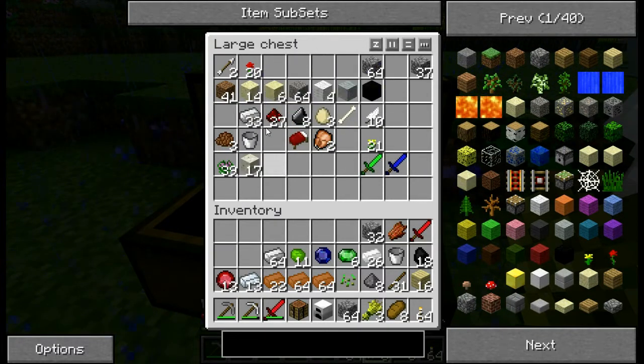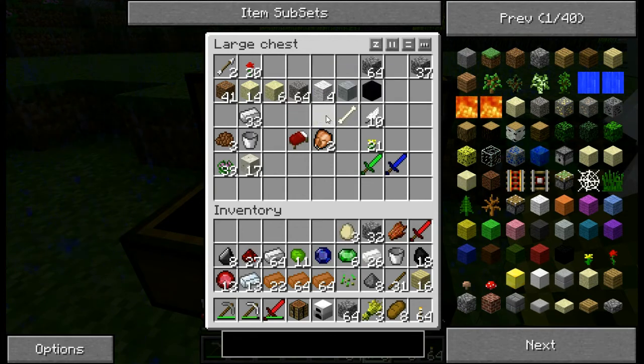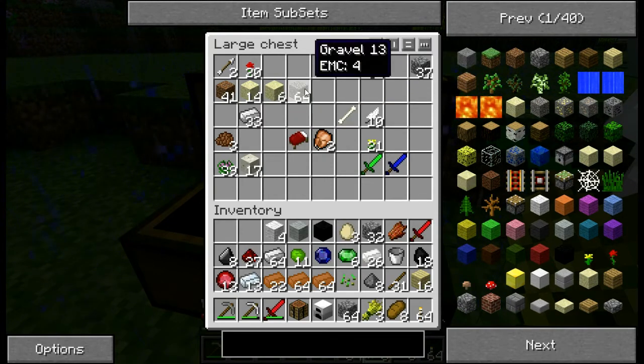There's a bucket in there for you. I already have a lava bucket, but I'll take another one. Well, you need a water bucket. That's very true.